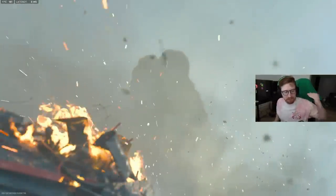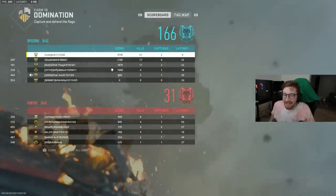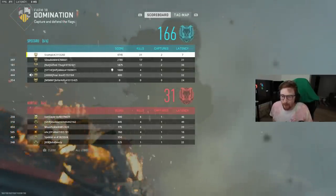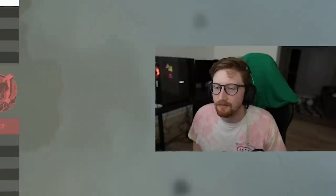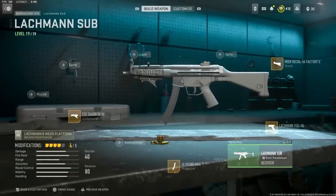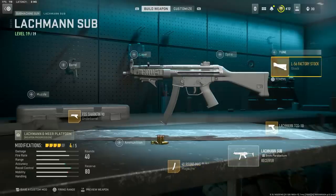Lockman done — you guys can be the judges of that game honestly. It honestly makes it harder whenever people leave because you're already in the rhythm; a new team comes in and they're all over the place. But I end up getting it done on Farm 18. Here's the loadout I was rocking: Shark Fin, 40 round mag, Lockman, TTG, and the Mirror 56 Factory Stock. Good luck folks — let me know what gun you want to see next, drop a like if you enjoyed.